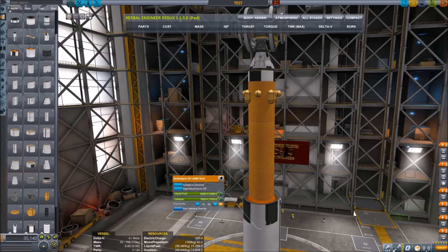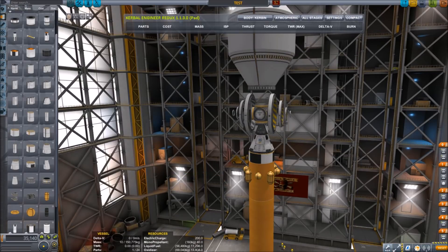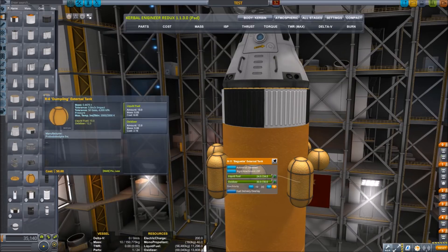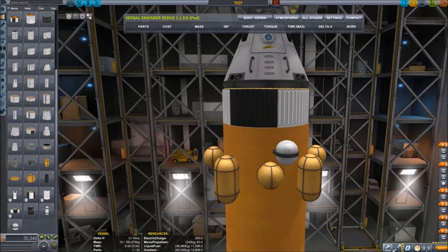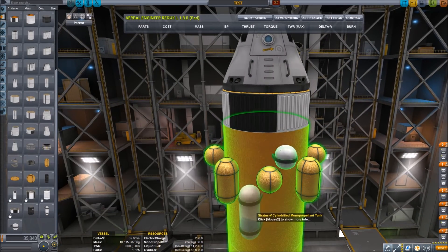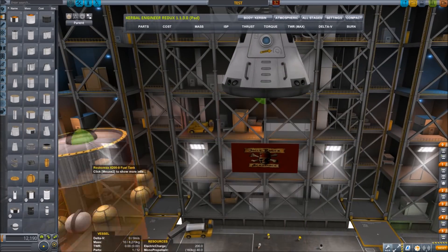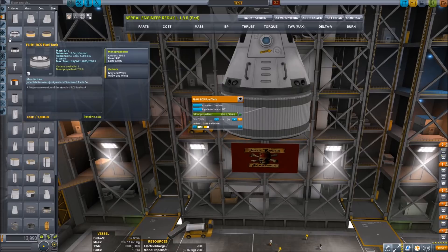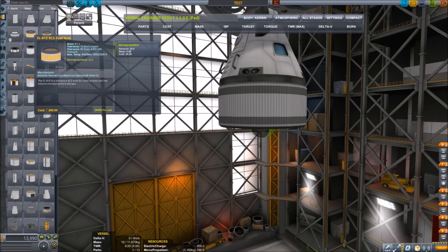In my quick poking around, the fairings and the Mark 2 tanks seem to be the only things that have the different color themes — all the other tanks remain as they were. Now let's take a look at the Dumpling and the Baguette. They are modeled around the same size as the old RCS tanks. Everyone knows that big ugly Mark 2 RCS tank — well they finally updated it to something aesthetically pleasing, and you can also change the color schemes on them. Of course all the other RCS tanks remain as they were.